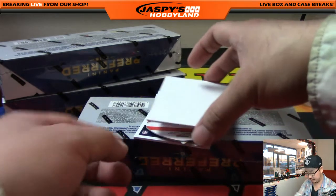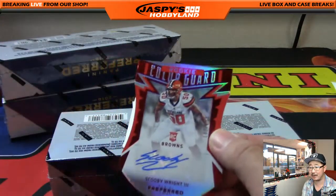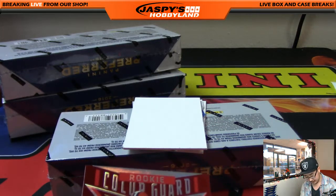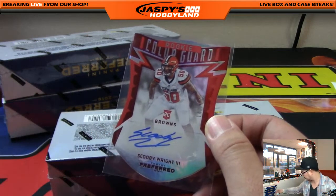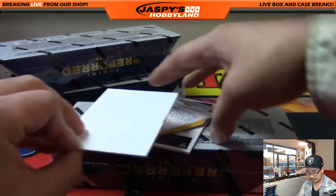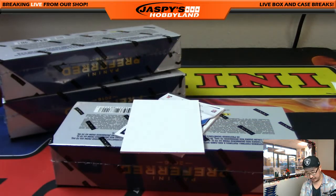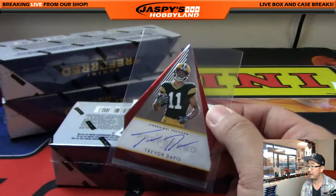We got Scooby Wright the Third, Rookie Color Guard die cut autograph, 142 out of 199. Next one is a Packer, on-card auto, 77 out of 99, Trevor Davis, die cut — NFC North going to Mike Koster, who got the last spot mojo. And I think there's another one for the NFC North — that would be a Lion. Matthew Stafford, die cut, on-card auto, and that's out of five — four out of five on that one for the NFC North.